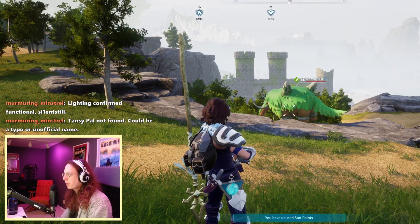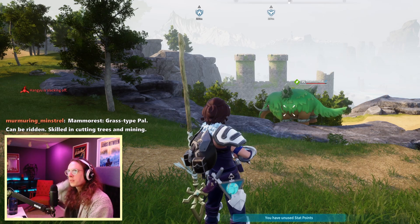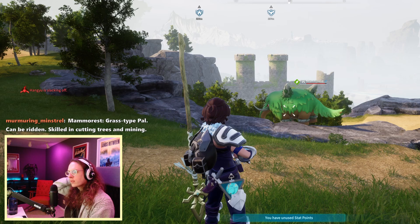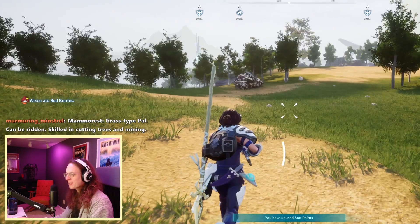Paldex, tell me about the Mamarest pal. Mamarest — grass-type pal, can be ridden, skilled in cutting trees and mining. I can't believe this is working. This is wild. I feel like I'm in the future.